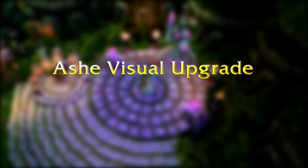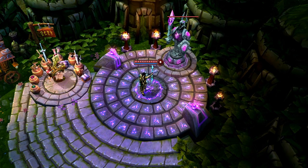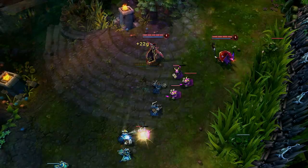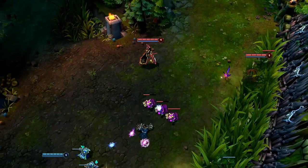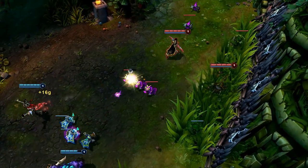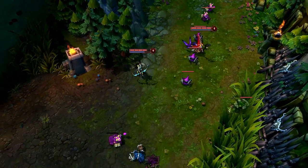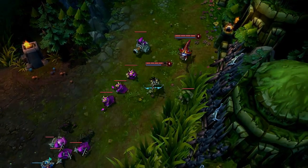In addition to the updates with Summoner's Rift and the HUD, we're giving Ashe a visual upgrade, complete with model, animations, particles, splash art, and voiceover. At the end of the day, we're players too, and when we log in and see some of these older art assets that don't meet our quality standards today, we want to go back and fix that. This is something you've seen before with characters like Kayle's model rework and Gangplank's visual overhaul, and it's something you'll continue to see in the future with our older characters.